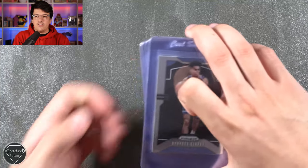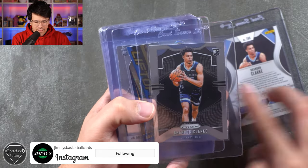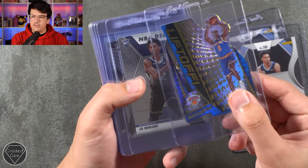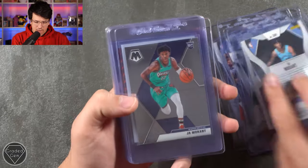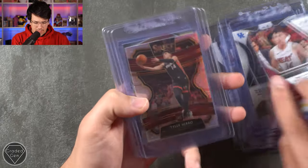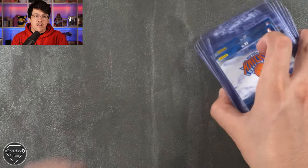Next up we have Instagram user Jimmy's Basketball Cards. We've got 17 cards — we've got Brandon Clark, another Brandon Clark, RJ Barrett. It's so hard to read the names on some of these super holographic cards. We've got Ja Morant and a few different versions of Ja Morant. We've got Tyler Herro, another Tyler Herro. We've got Coby White and RJ Barrett. Thank you very much — make sure to go check out the Instagram down below.